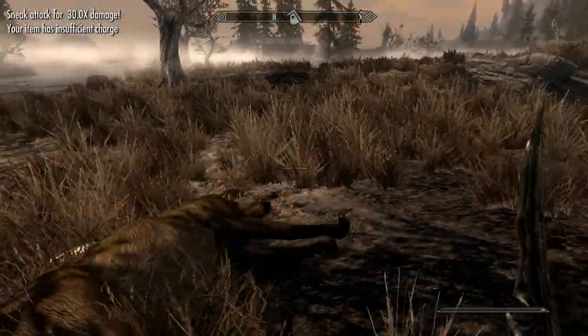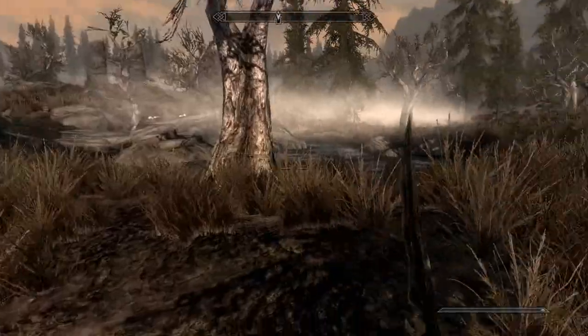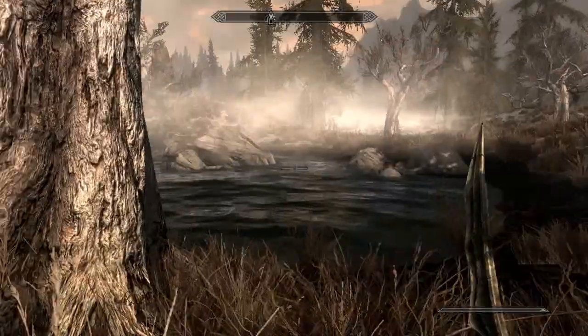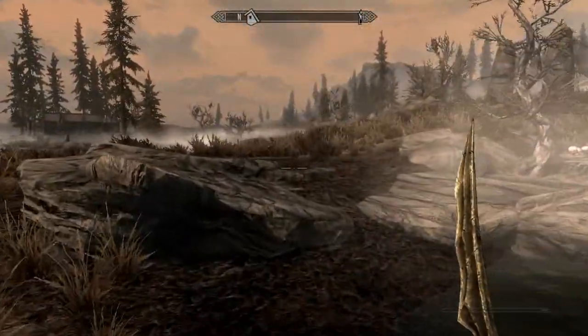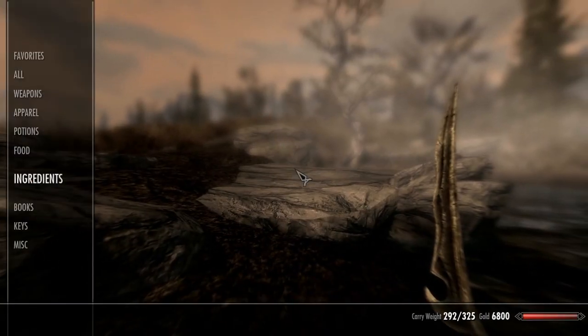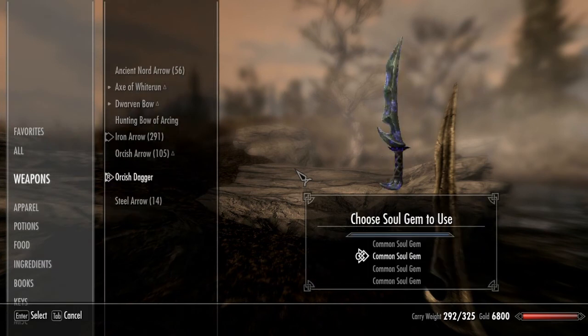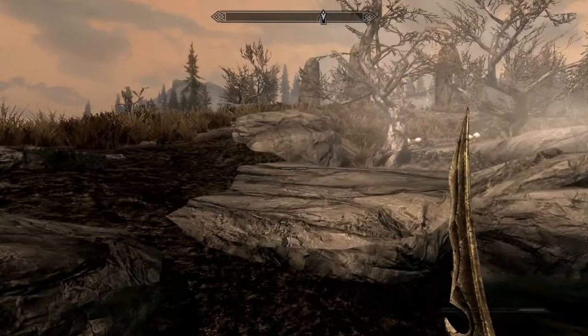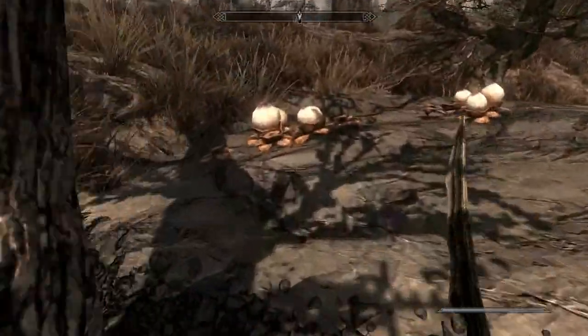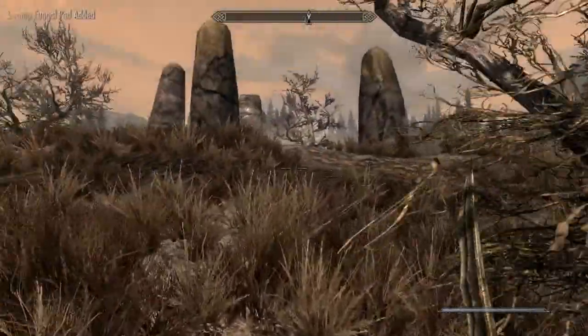Item has insufficient charge. There's some scaled armor — that's interesting, maybe I dropped that there. We should probably charge this weapon so that that doesn't happen again. A Petty Soul Gem refills the whole thing — that's sweet. Let's pull the bow back out.